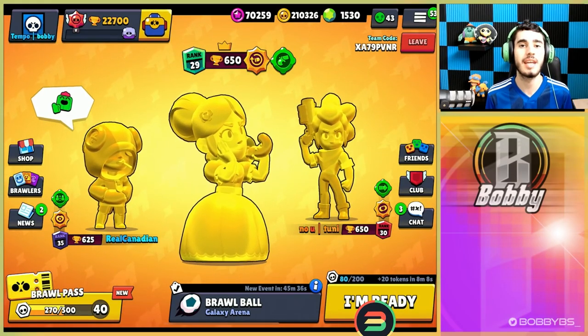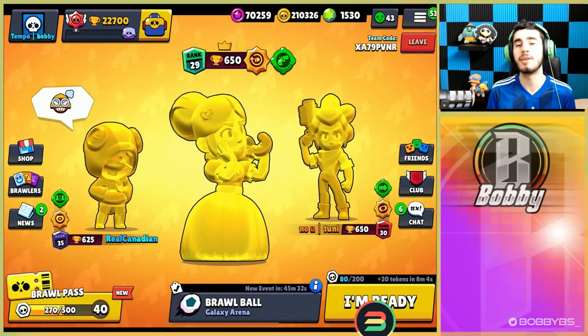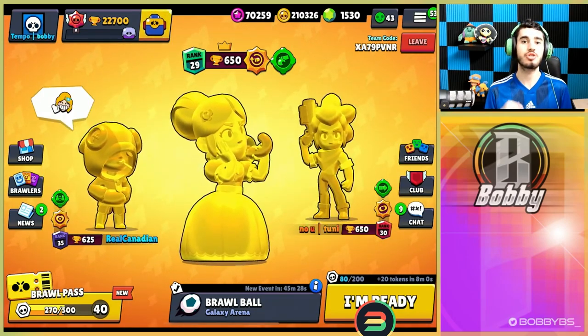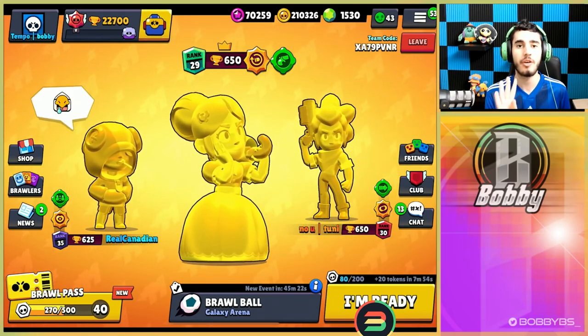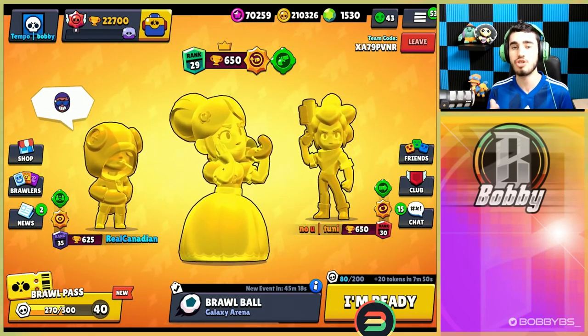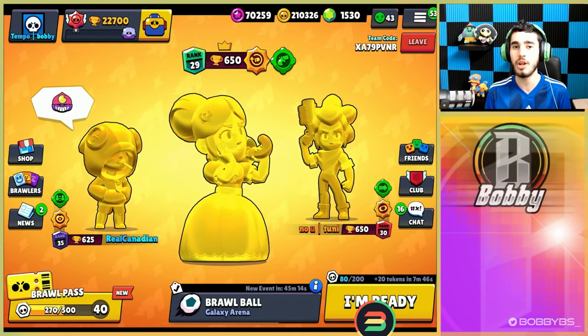What is going on guys, Bobby here. Today we're finally done with the Gene grind and we can actually play other brawlers. What we're gonna have for you today is triple true gold skins. We're going through every single map that's out for 3v3 right now — there are four different modes, so we got a ton to play and we're gonna try running triple gold skins and seeing if we can win in every single mode.